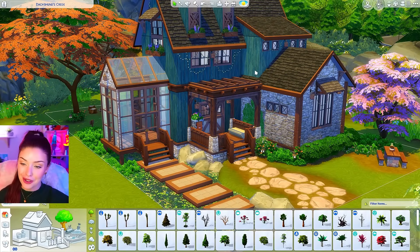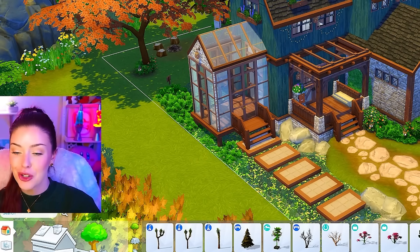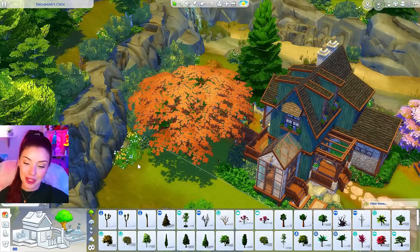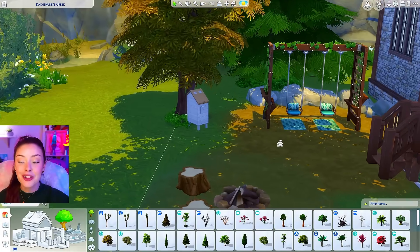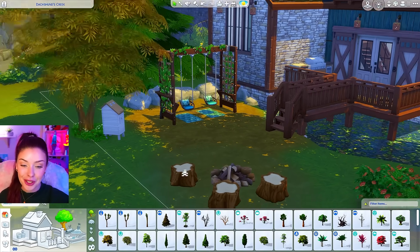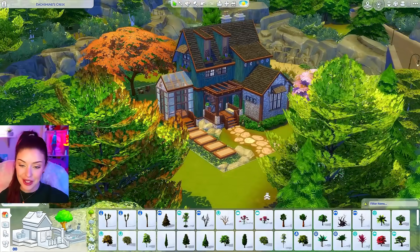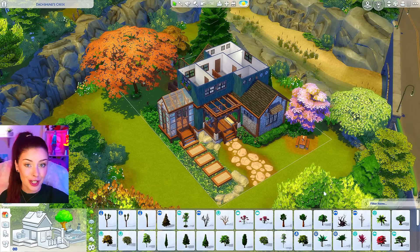I added a couple of the fairy lights from the holiday pack because in Seasons you can decorate your house with Christmas lights, so we've got those going on there. I probably would have decorated more for the holidays but Christmas had just passed and I'm a little bit over it. Back here I added the beetle box to kind of mimic the bee box. We have a really cute swing set, a fire pit with some Outdoor Retreat chairs, a barbecue, and of course some areas to garden. I think this turned out looking so cute and now we're ready to go inside — we actually have a decent amount of space in here today.